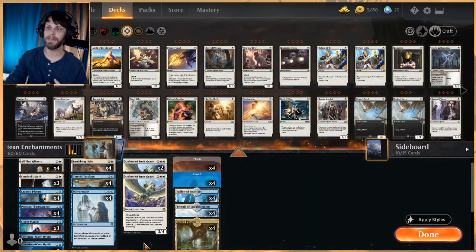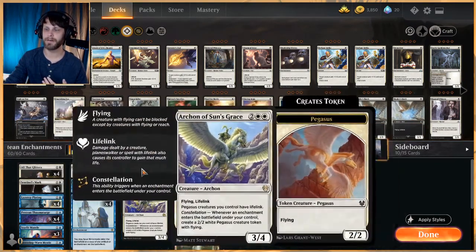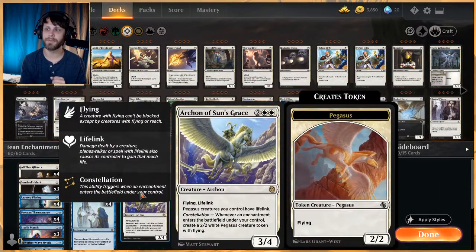The big finisher here is Archon of Sun's Grace. This is a card that can go over the top in enchantment decks — we've played with it a number of times and it's fantastic. If you get this out and stick two or three enchantments you can kind of win the game pretty quickly. It's also a great target because it has lifelink and flying built in, so you have a way to guarantee some evasion and get damage in.